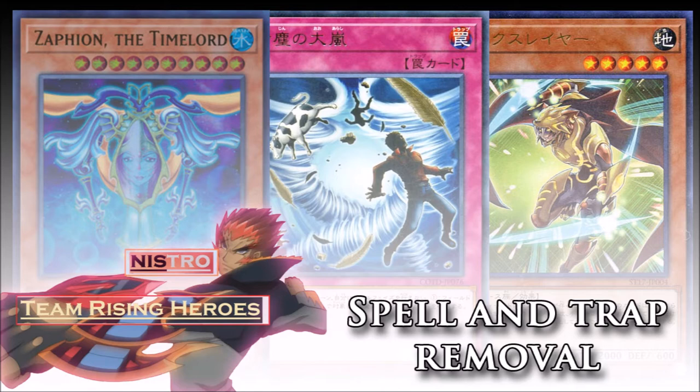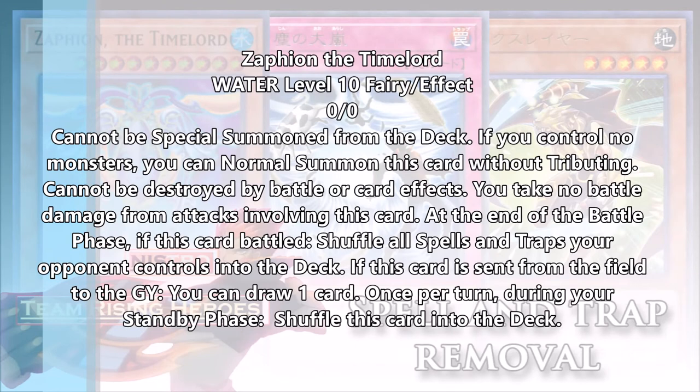The first one is one we already have that has been around for about a month — Zaphion the Timelord. Zaphion is a Water Level 10 Timelord monster. You normal summon her when you have no monsters, which is a pretty easy summon. A lot of decks these days don't really need their normal summon, or if you're a deck like True Dracos where you double summon as many times as you want. She can't be destroyed by battle or by card effects, and you take no battle damage — that's why she has zero attack. At the end of the battle phase, if she battled an opponent's monster, you shuffle all of your opponent's spell and trap cards back into the deck.